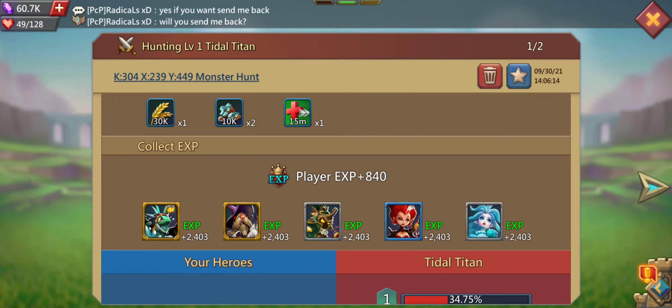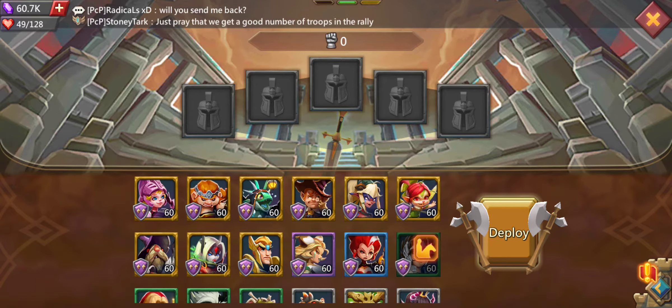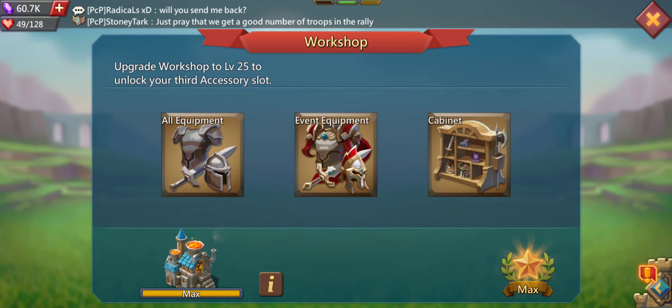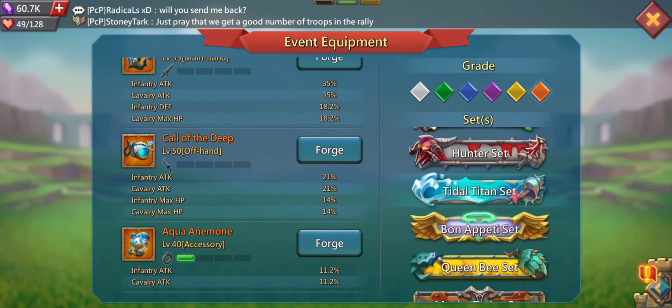Next we are going to do a damage test with my overall best lineup. I found another Tidal Titan, so let's replace our heroes with my overall lineup. This one has lots of attack damage heroes. While we're waiting for my troops to attack, let's have a look at the Tidal Titan loot.